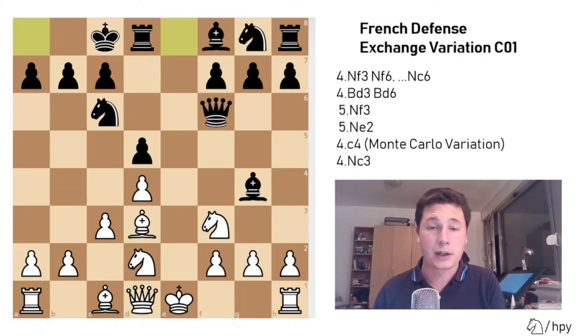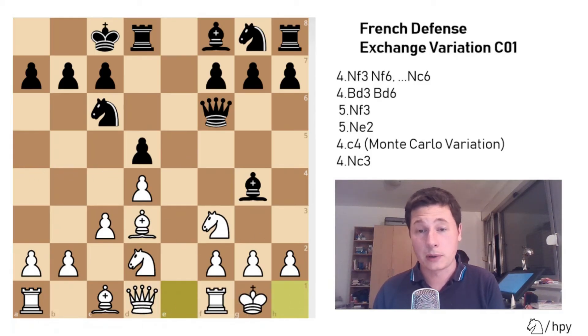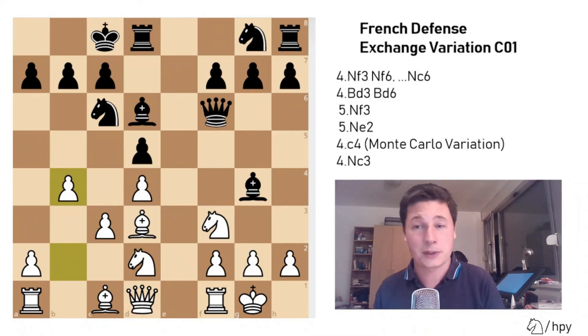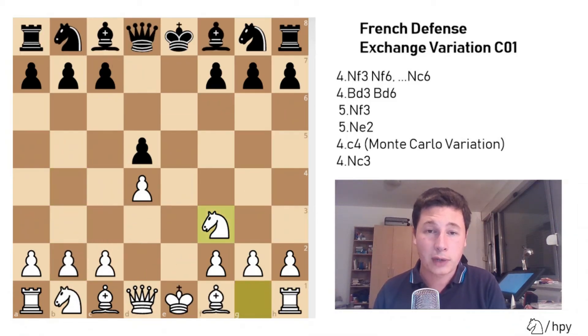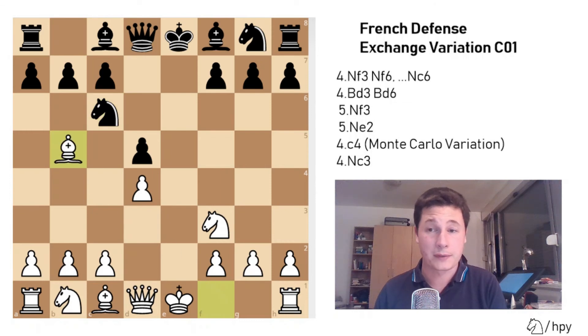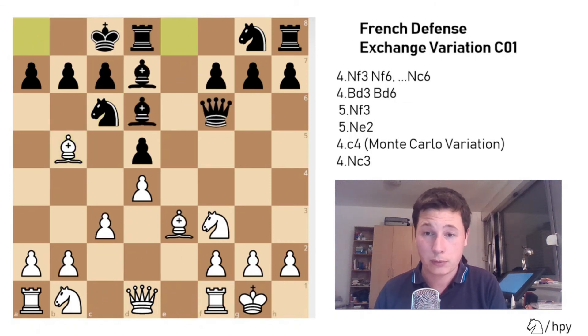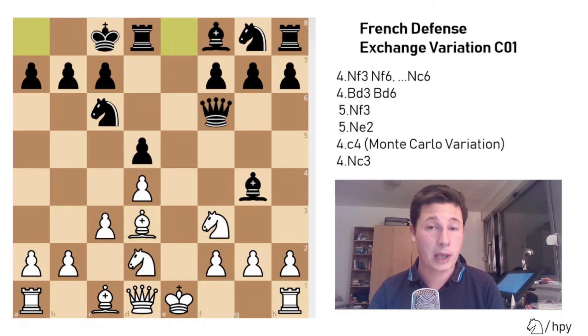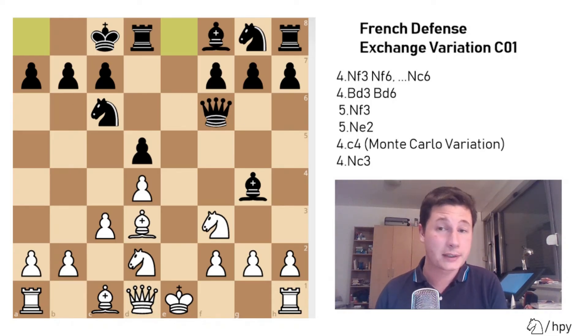Try to find your own attacking ideas after this position. In most cases, white is going to castle kingside, you play bishop to d6, and you can expect a queenside attack. So remember that after the move knight to f3, you don't have to play knight to f6 going into the mainline. Try knight to c6 — and if white plays bishop to d3 more passively, this position with castling queenside is very likely to happen if you wish it so.